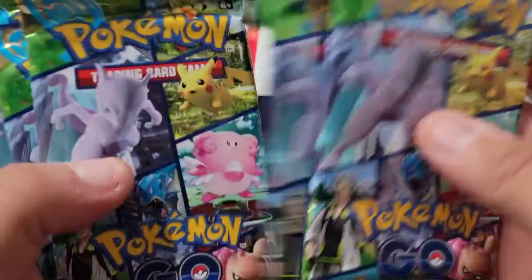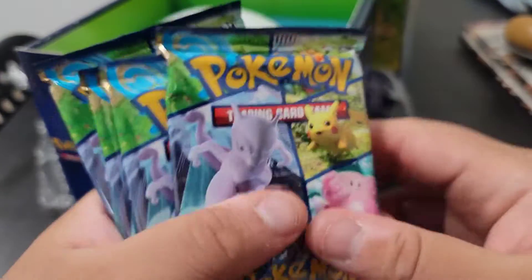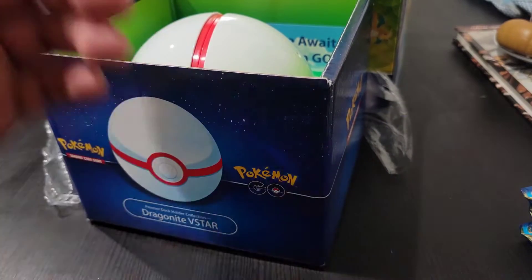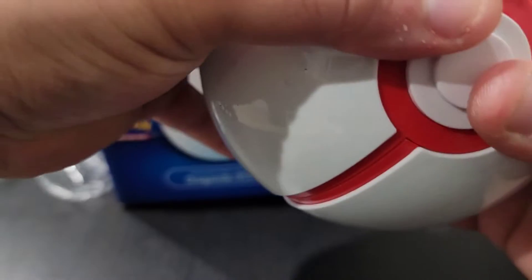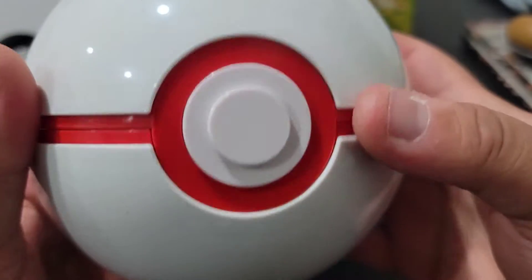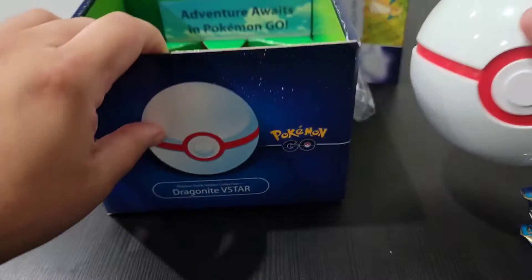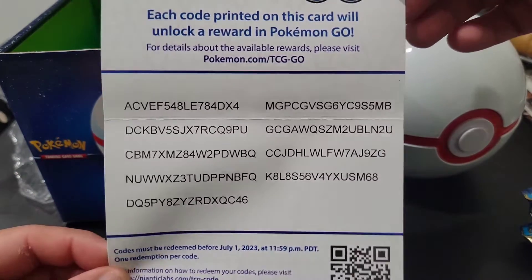So we have 1, 2, 3, 4, 5... and 1, 2, 3, 4 — so 9 packs I guess. Why not just add an extra to make 10? What the heck. You also get this case so you can put your stuff in there. And you can grab those code cards if you guys want — get some special items, like berries and stuff like that.